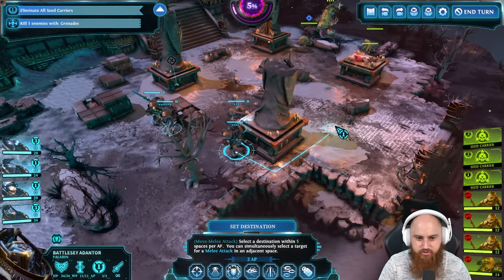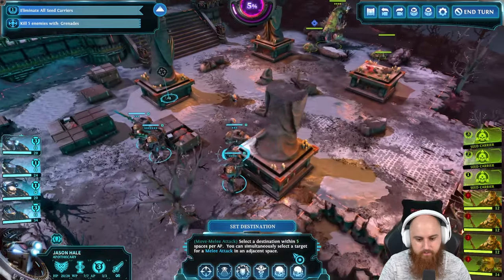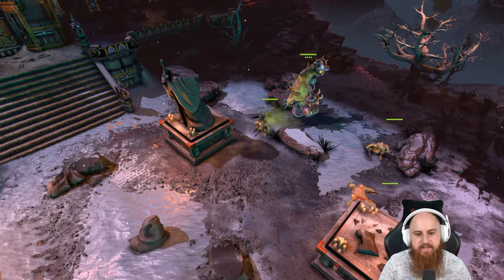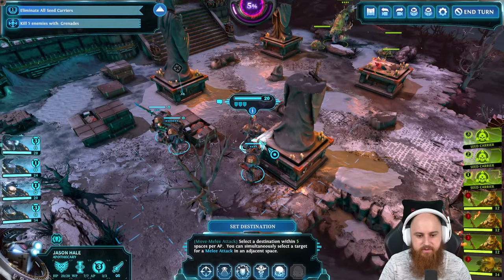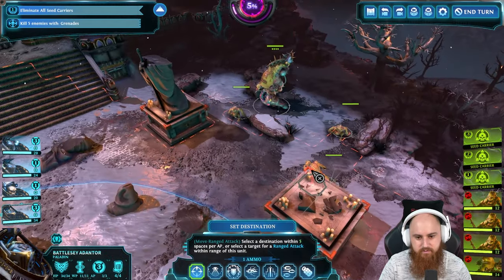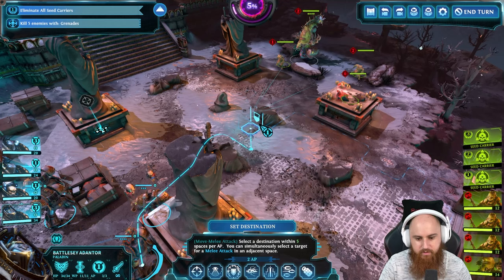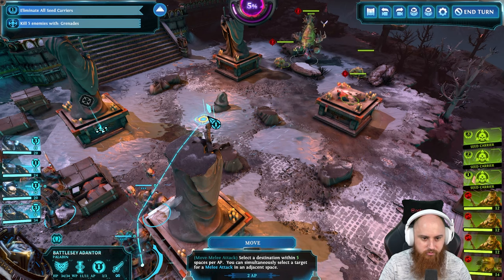The campaign map for Knights of Honor 2 Sovereign looks great. Extract the seed - give me your tasty seeds of chaos. I can't reach any of these guys right now. I could move up and try to throw out a grenade, though I don't think that's going to be enough to kill them all.